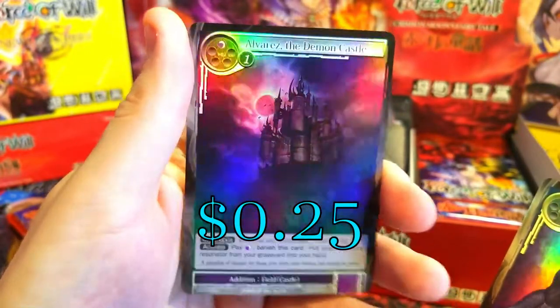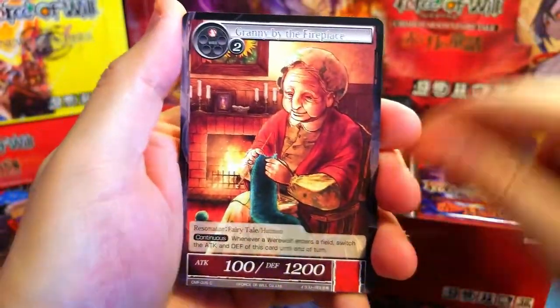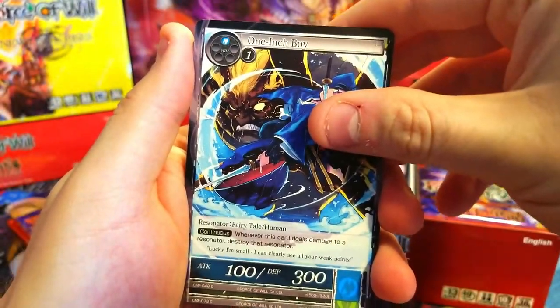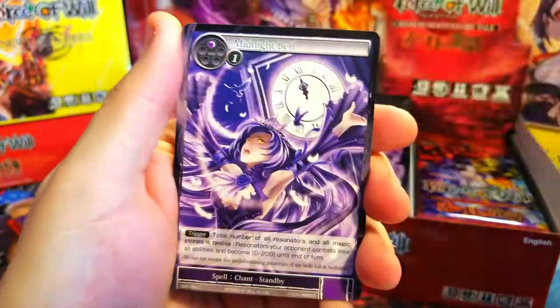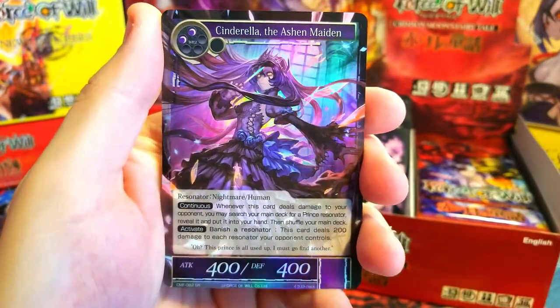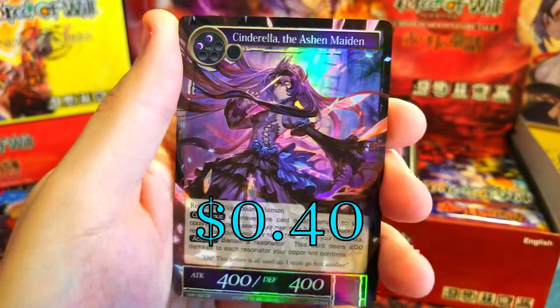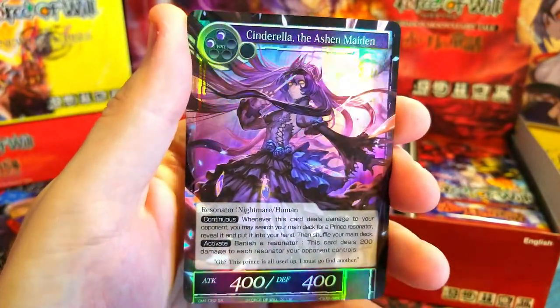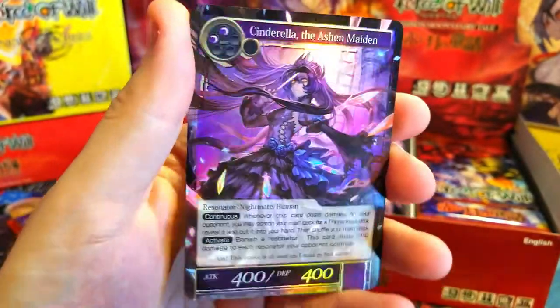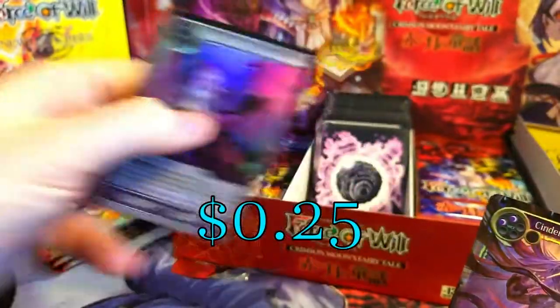Fireplace, One Inch Boy, Midnight Bell, Bump in the Night again, Magic Stone of Darkness, and — Cinderella the Ashen Maiden! Excellent — beautiful card, look at that! I would be stoked for this. Behind it, Vampire Staff again.